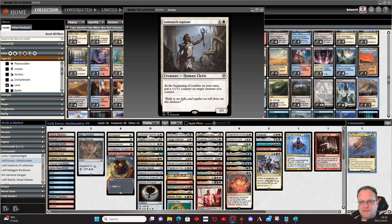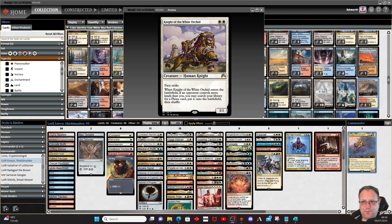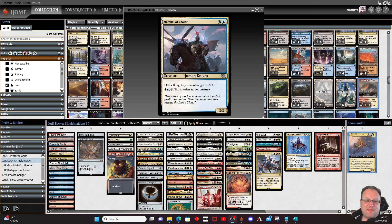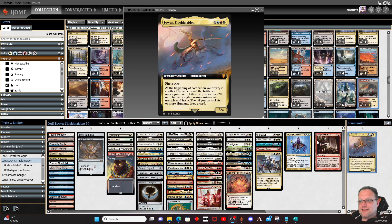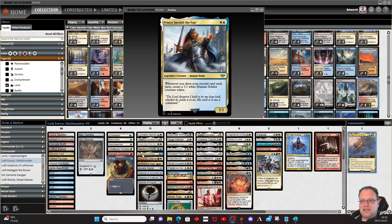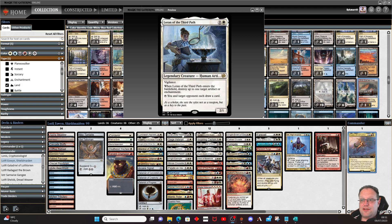Luminarch Aspirant is a human that distributes plus one plus one counters. Flowering of the White Tree gives our legends a boost — we have a lot of legends. Knight of the White Orchid for land searching. Marshal of Salvia pumps up all our knights with tapping; the pump is more important to me. Prince Imrahil of the Fair creates a 1/1 human soldier token whenever you draw your second card each turn. Inspiring Veteran pumps all our knights. Lightning Helix for a bit of control. Loran of the Third Path is human, destroys artifacts and enchantments, and draws a card for you and the player who's behind.